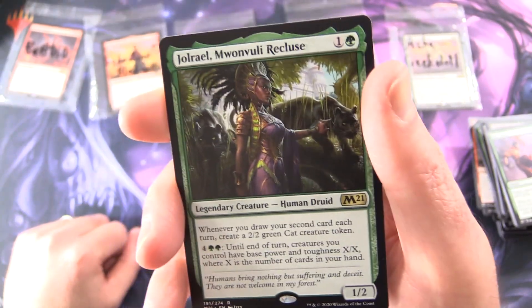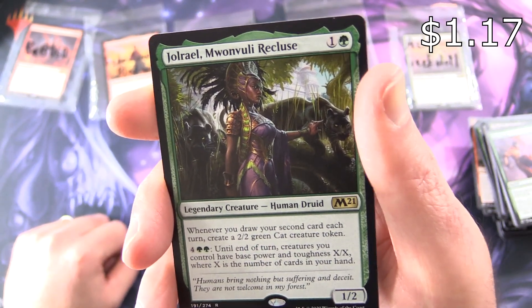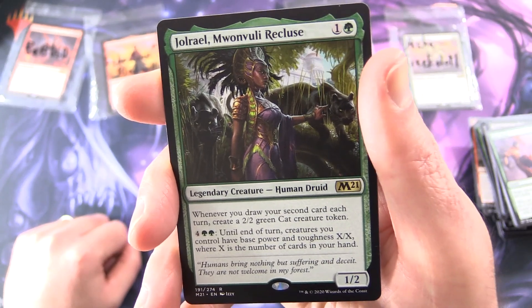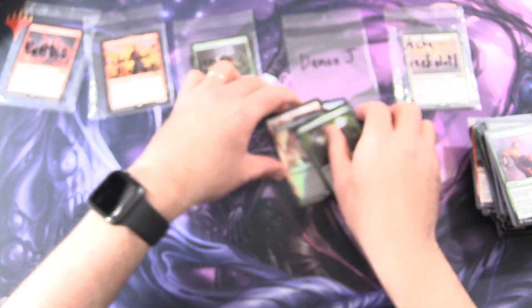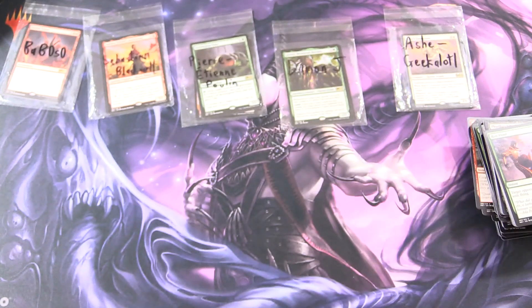And the second rare — Jolrael, Mwonvuli Recluse: legendary creature Human Druid 1/2 for two. Whenever you draw your second card each turn, create a 2/2 green Cat creature token. And for four and two green, until end of turn, creatures you control get base power and toughness X/X, where X is the number of cards in your hand. Nicely done there for Damon! I hope everyone is staying safe and healthy out there. Thanks for watching and have a great day.